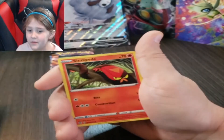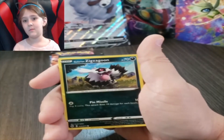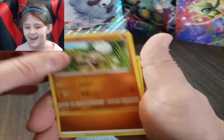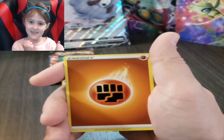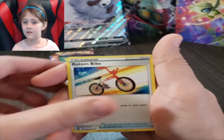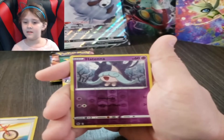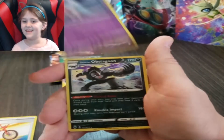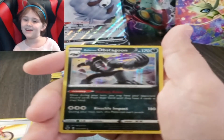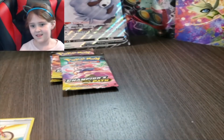Swablu, Sizzlipede, Weedle, Zigzagoon, Rockruff, Fighting Energy, Sonia trainer card, Rotom Bike, Sharpedo — oh, reverse holo! Hatenna, and a holo Obstagoon. PokiDad can't talk today, but that's okay. We're going to set those off to the side. I do have new sleeves and hard sleeves for you. Let's work that Bulbasaur in — put Bulbasaur right there. We need a good Bulbasaur friend today. Let's have Bulbasaur chilling on stream.